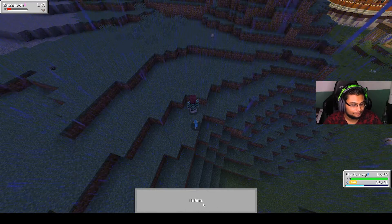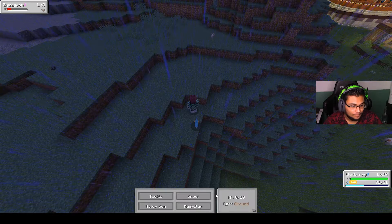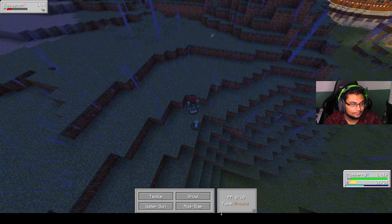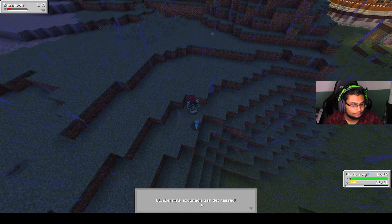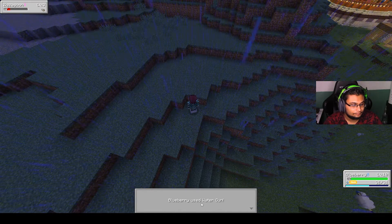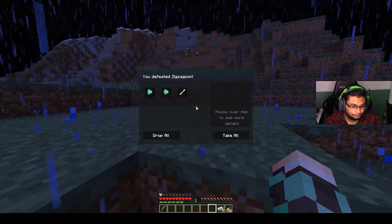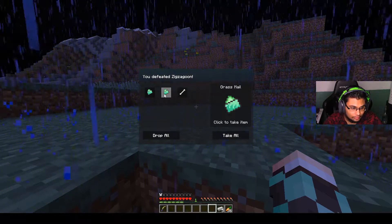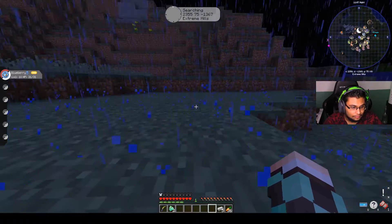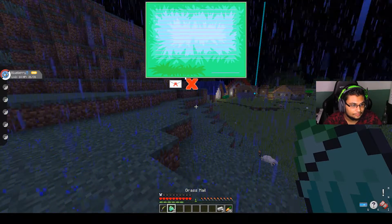Oh my god, why am I stuttering so much today? I don't understand — it was fine yesterday. Brightness, dynamic lights, animations — water, fire, animated stone animated. I got grass mail. Should I turn off all particles?